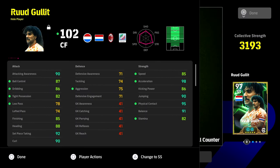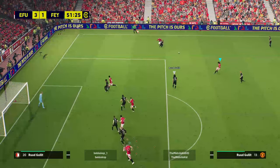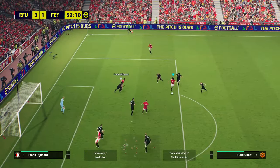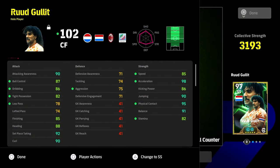Last but not least, we have the center forward Ruud Hollett build. I do recommend the first build if you want the most bang for your buck, but this is probably one of the most unique center forward cards you can have. It features 90 attacking awareness, 90 curl, 90 jumping, 91 balance, 95 physical contact, and 98 acceleration — insane. You still have 85 finishing, 86 dribbling, 87 ball control, 85 speed, 86 kicking power, 80 plus stamina, and 90 jumping. It's a ridiculous center forward card.